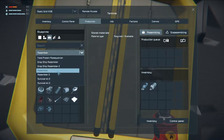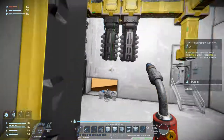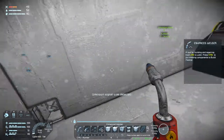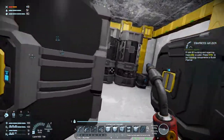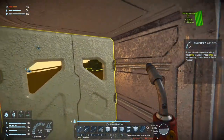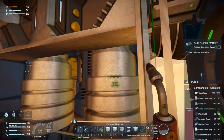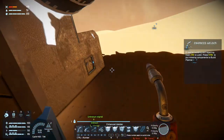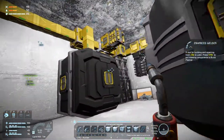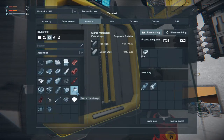Did we make everything? I think maybe we made everything. If so, that's awesome. Let's see if this thing got its shield emitter. It did not. This shield emitter is almost done — it needs some radio components. I think we can make radio components. Production — assembler — radio component.